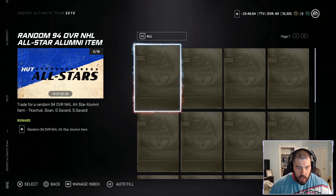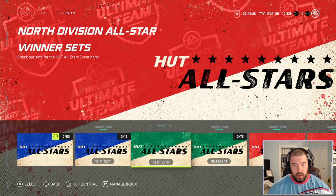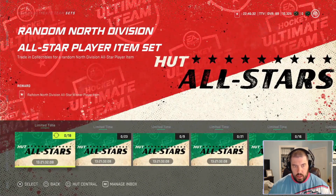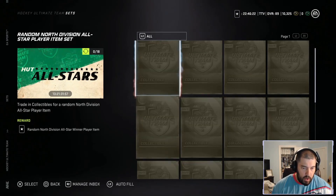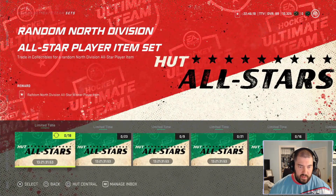I'm pretty sure it's a choice pack out of the four rather than randomly assigned, and they will be tradable. The next tile is for the North Division All-Star winner sets — Connor McDavid, Johnny Gaudreau, and those cards. Each one of these sets costs 18 gold collectibles and you get a random one — this is not where you get the pick. All of these are obviously worth very different values, as we're about to go over.